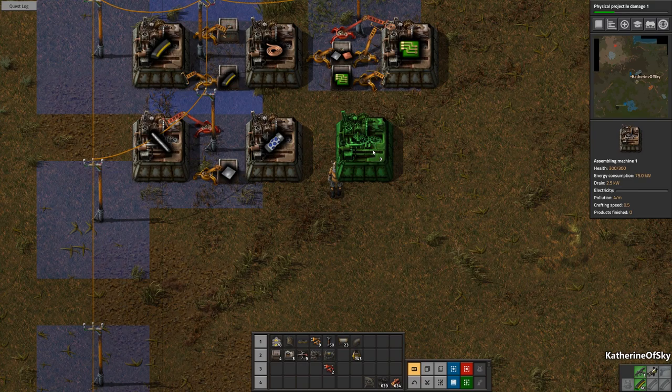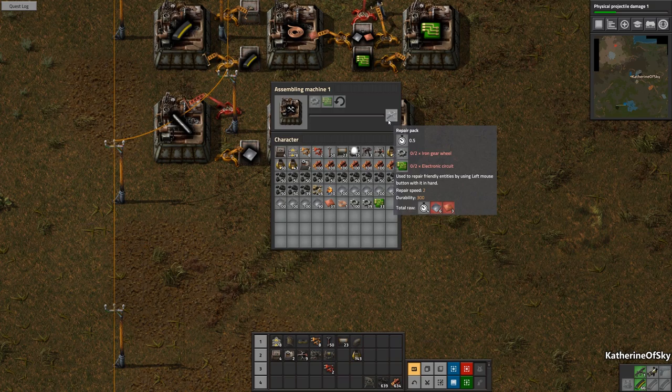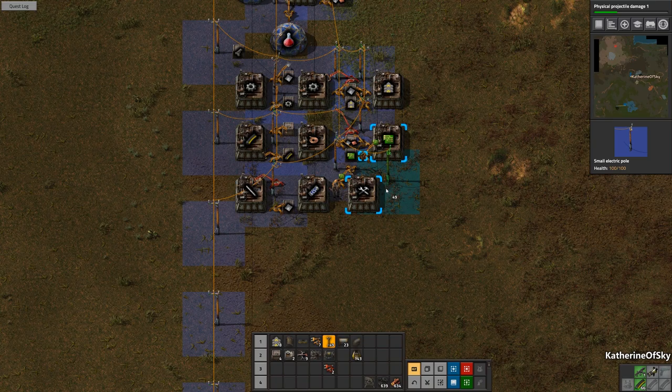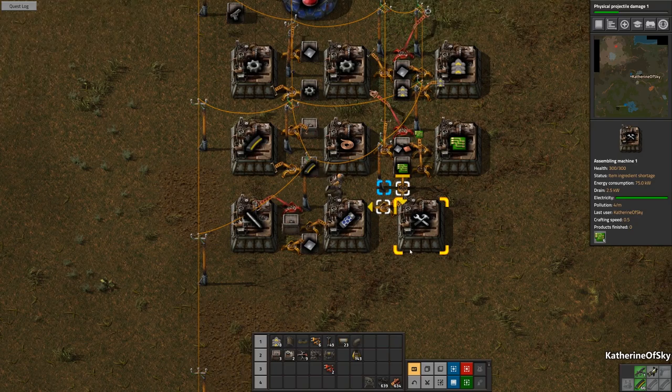This now wants repair packs as well. This needs gears and circuits. I wish I had circuit conditions already because it would be nice. One thing that I do want to do is take this, move it there, and then we'll put our finished capsules here. We'll limit it to two for now, and we need to get gears. I think I should just make a new gear machine — we'll just put this one here.